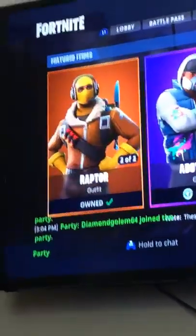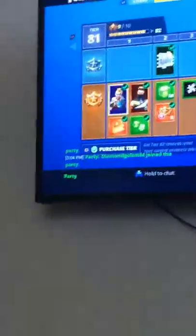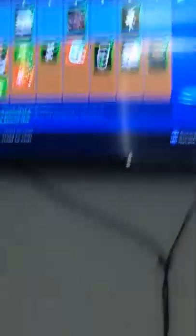That's where I got Pick Squeak, Raptor, and Survival Specialist — she's a very rare skin as I told y'all. Now looking at the battle pass, all the way to tier — I'm on Tier 81, and yes guys, there are toys in this game. Now we're done.